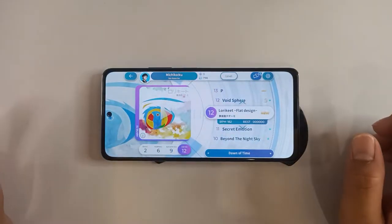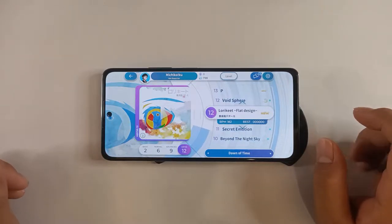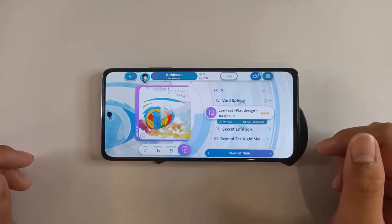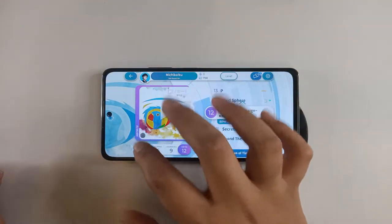Hello guys, it's me Chico and welcome back to Cosetta where we are going to be playing Lollie Cat Flat Design. Apparently I just skipped to the Hard difficulty of the Dawn of Time song pack over here. But whatever, let's just jump right into it.